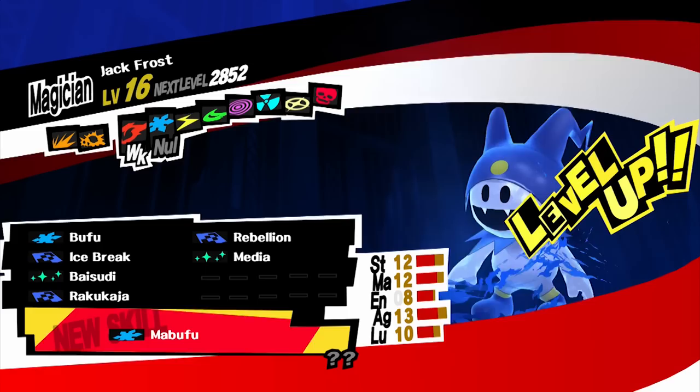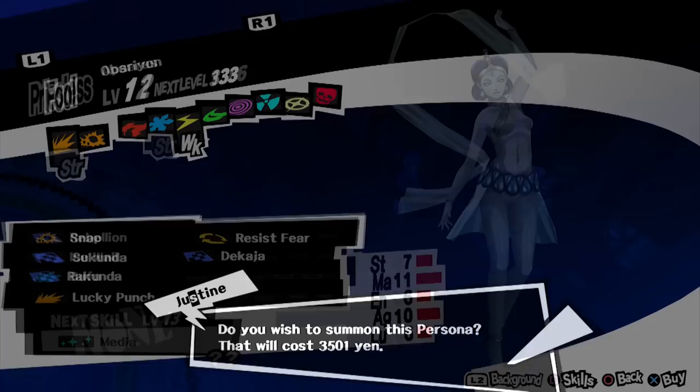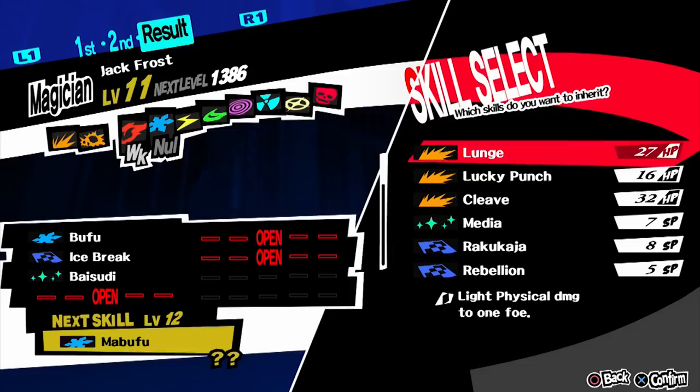Let's get started with rank 1: Jack Frost with Mabufu. We're starting out with a basic requirement. You can get this early on in the first palace by recruiting Berith and then creating an Ukobach, which can be done with a fusion using Oberon and Bicorn. The first requirement is to be level 11 to create Jack Frost.